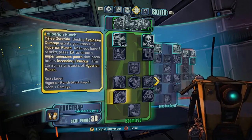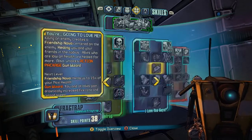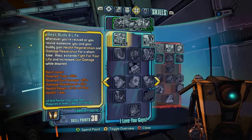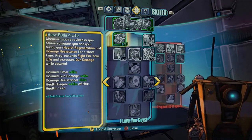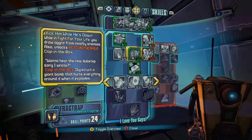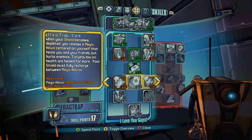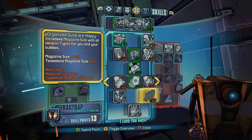For today we're going to put our emphasis on the I Love You Guys tree so we can show off the high five — that's if we're playing with someone that likes Claptrap. Who doesn't like Claptrap? They're out there. I've seen them. They usually hang out in dark corners.